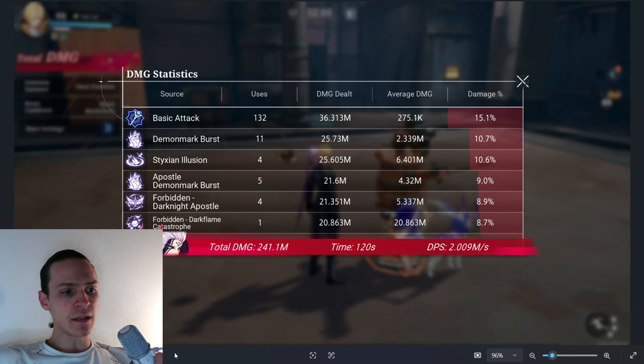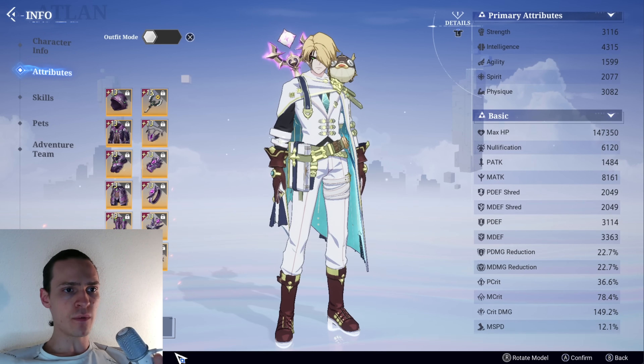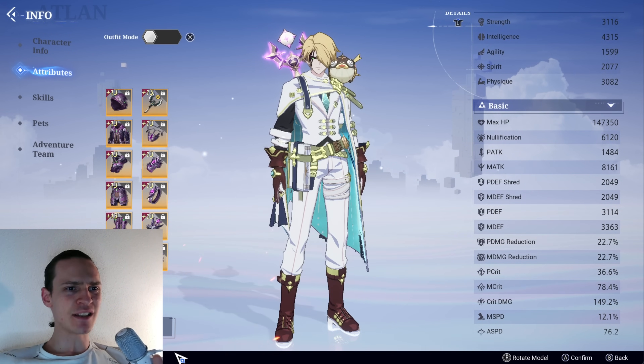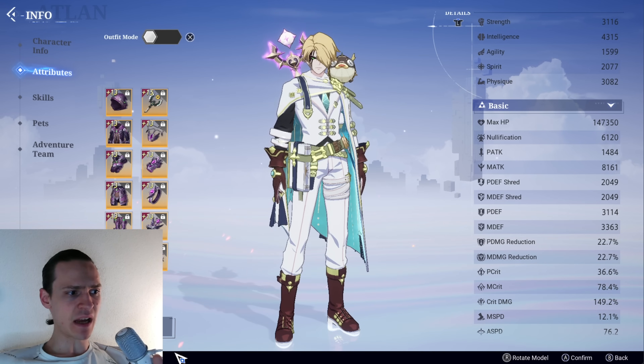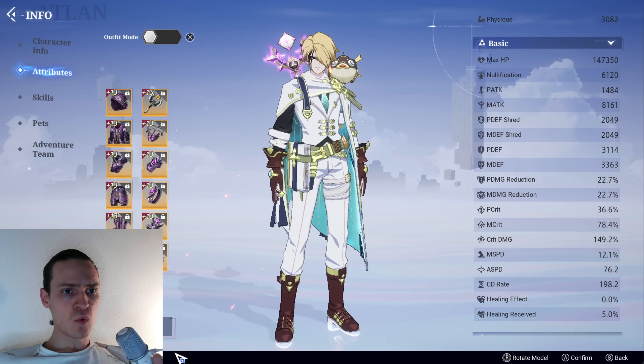I was doing all the tests in the training ground with different stats and parameters. The first result you're going to see was basically without any buffs, with the stats I currently have, which I'm going to show you. The most important ones: 4.3k Intelligence — some of them might change a little bit because I've upgraded some gear — and Spirit at 2k, Magical Attack at 8.1k.